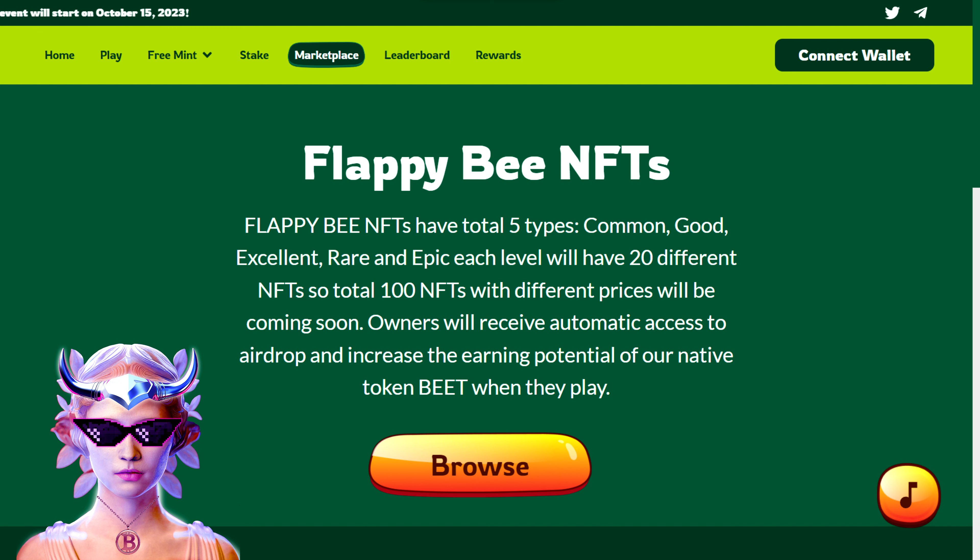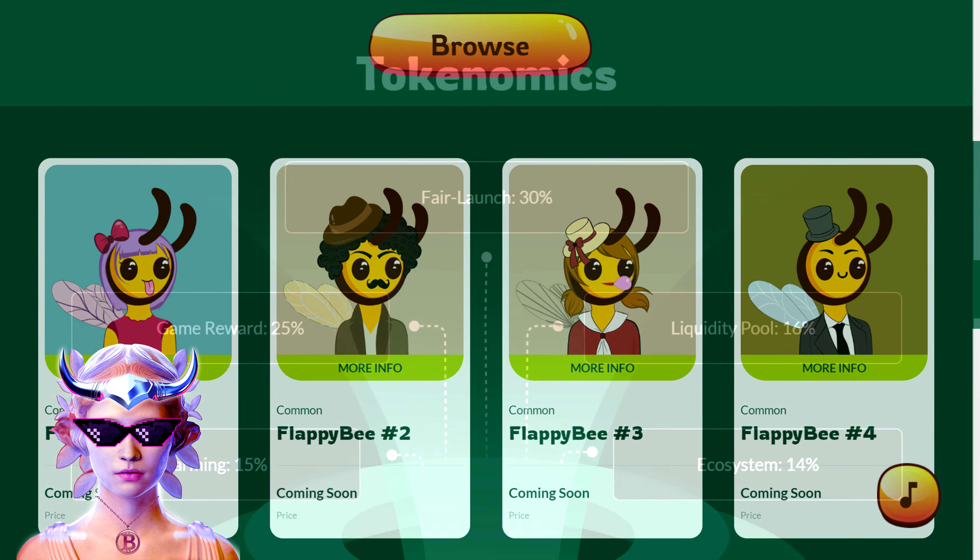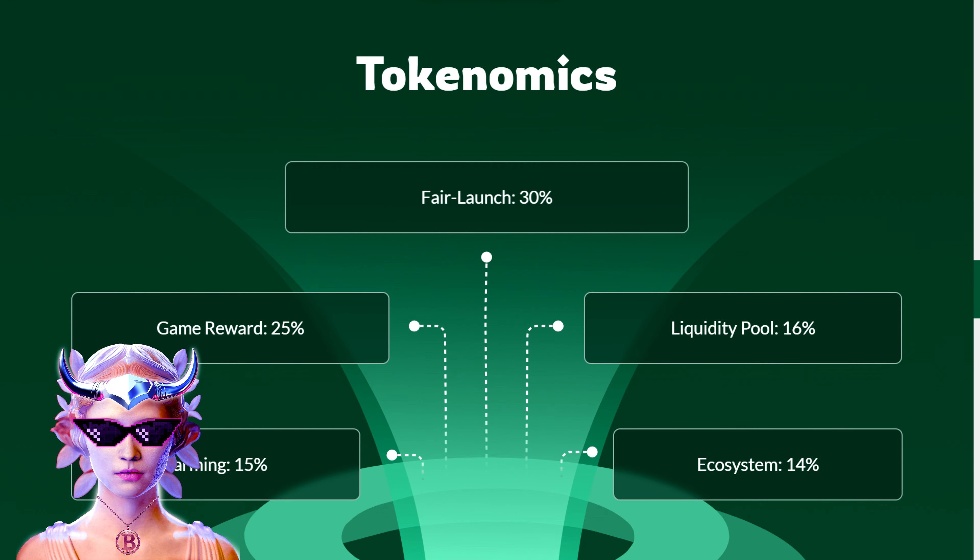The world of Flappy Bee is rich with NFTs. They offer 100 unique NFTs across 5 different types, ranging from common to epic. Owning these NFTs is not just about in-game perks — it's about being part of an evolving ecosystem. The tokenomics are balanced and strategic, with 30% for the fair launch and 25% earmarked for game rewards.